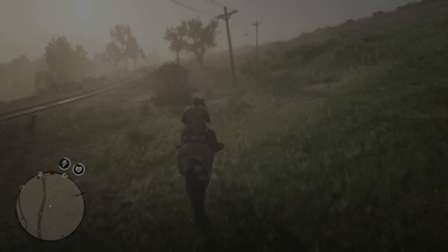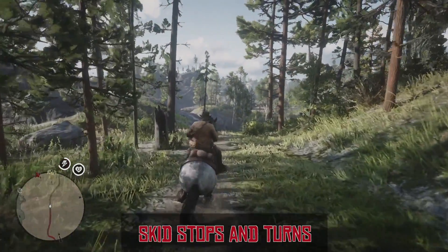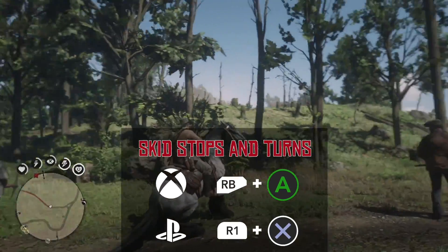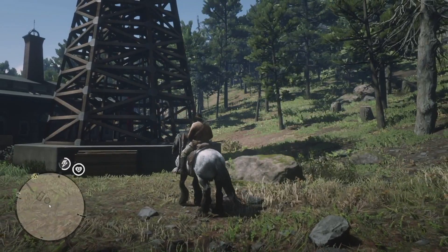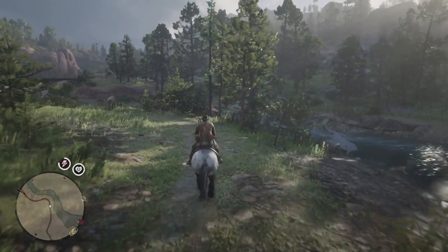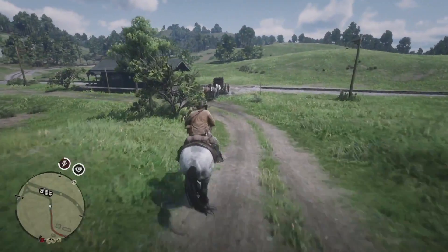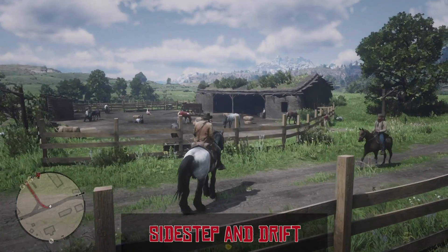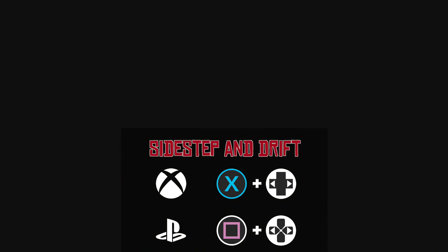When you unlock level 3, you can perform skid stops and skid turns on your horse, which are not only quicker but also look great too. While galloping, press RB and A, or R1 and X in a straight line to perform the skid stop, and the same buttons while turning to pull off a skid turn. You can also use the same buttons while stationary to turn your horse on the spot. The level 4 manoeuvre lets you drift while galloping — hold X or square and use left or right to sidestep or drift. These manoeuvres are all summarised in the help section of the game under horse.